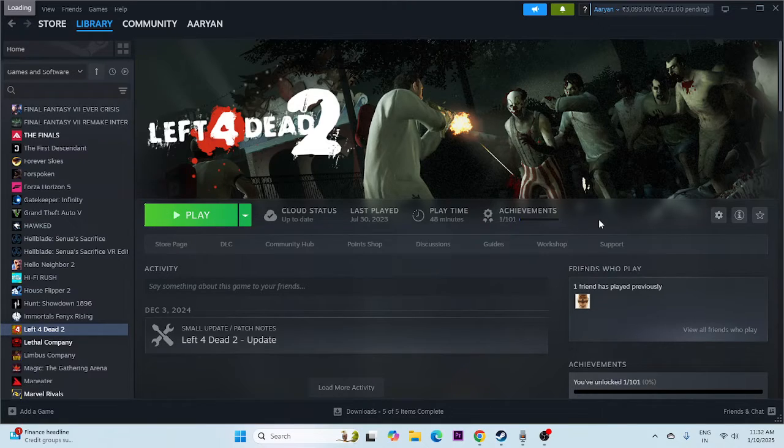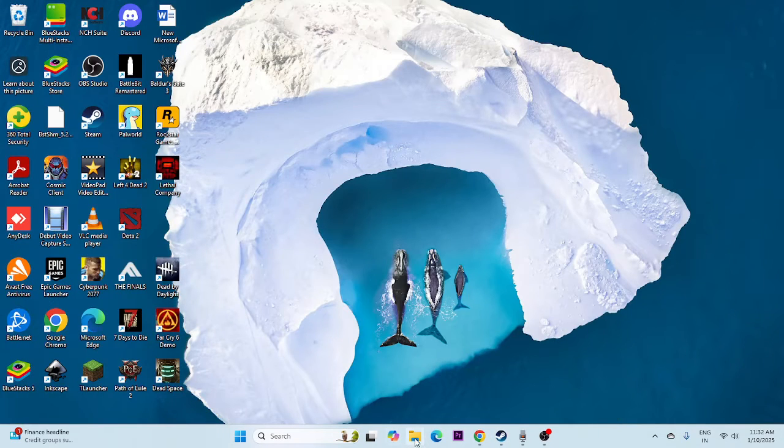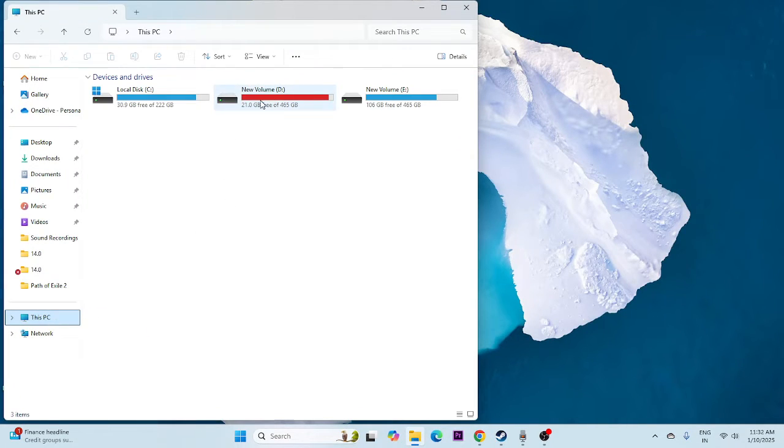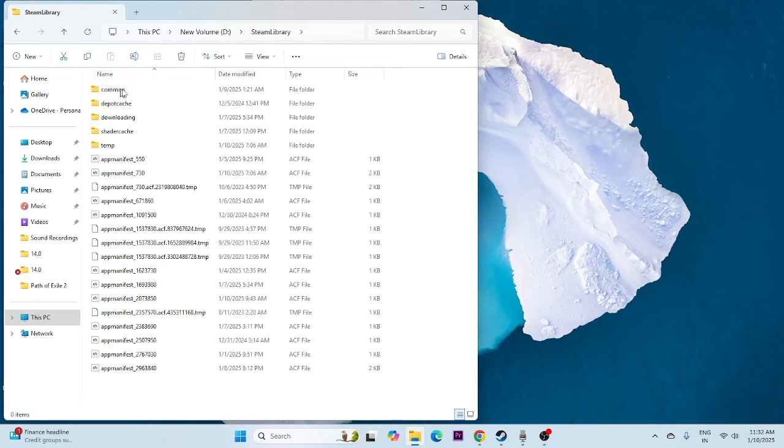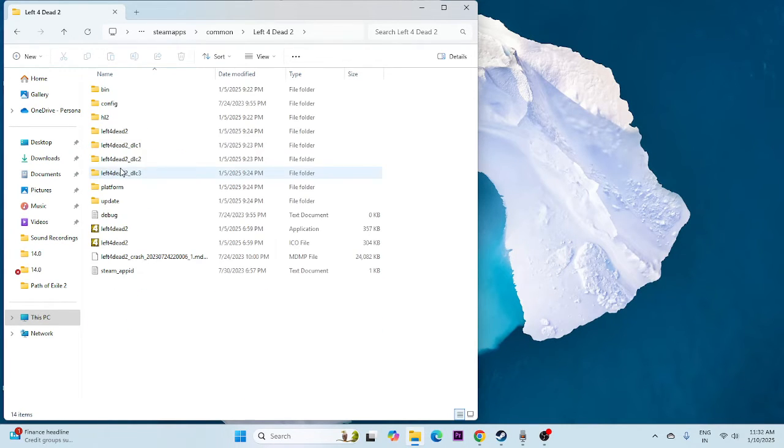Next, we need to launch the game from the installation folder. Launching from Steam might be causing the issue, so right-click the game, go to Properties, then Installed Files to see where the game is installed. Open File Explorer, go to This PC, then navigate to your local disk, Steam Library, steamapps, Common, and scroll down to Left 4 Dead 2. Open the folder, find the application, and launch the game directly from there — not from Steam.